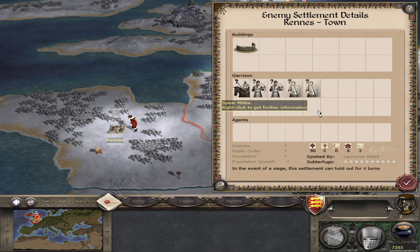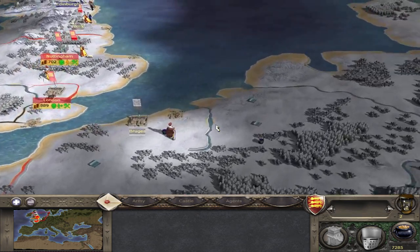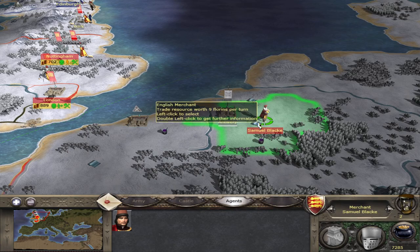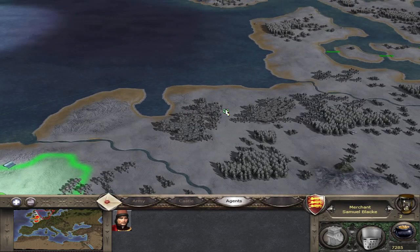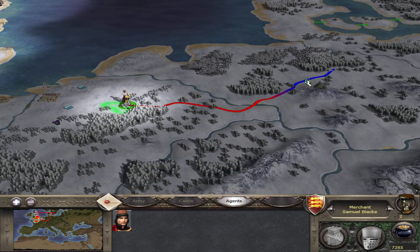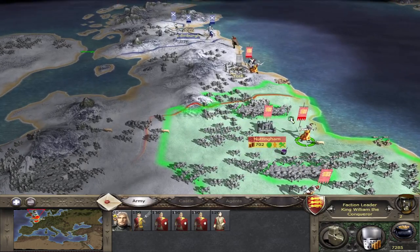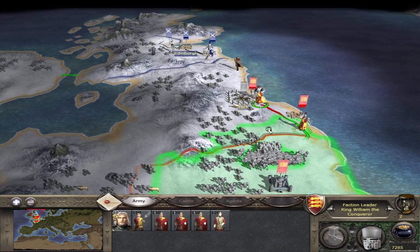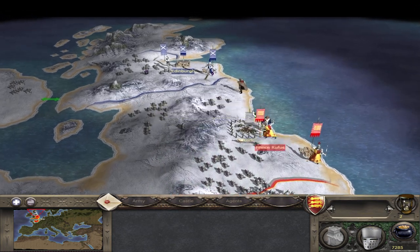Let's take a quick peek at what they have in there: two squads of crossmen, mail knights, and two squads of spear militia — nothing too crazy. King William is on the way to work with Prince Rufus, so they'll probably surrender before we even get there.